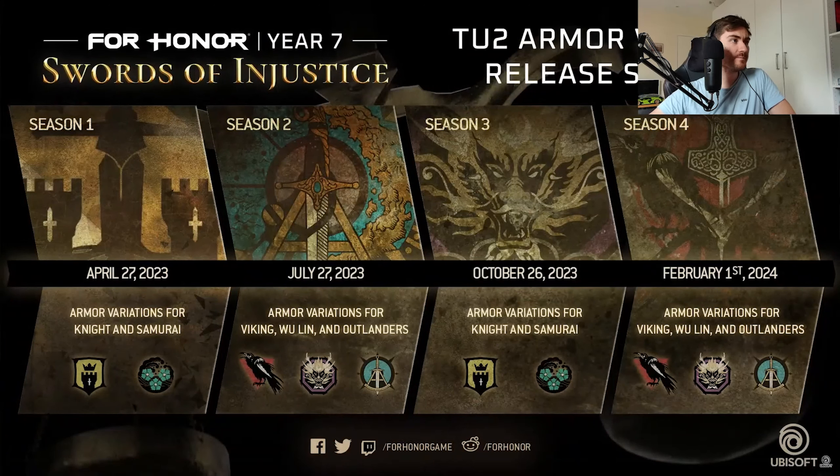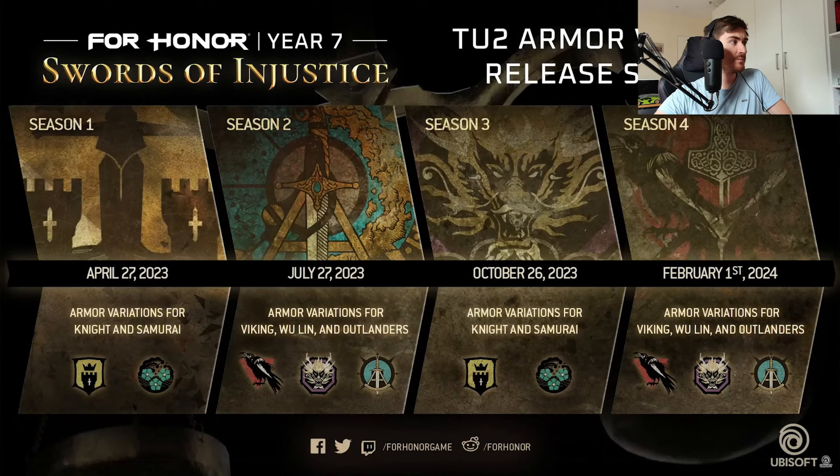New armor variations are coming every season for different factions — for the Viking, Wulin, and Outlanders. In October, Knights and Samurai sets are coming, then Viking and Outlander sets in February. These were all done by the Chengdu team — shoutout to them for all their hard work.